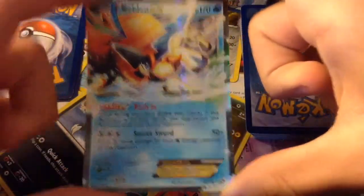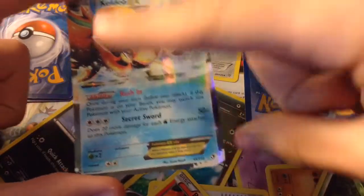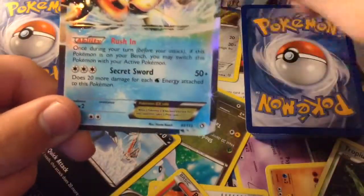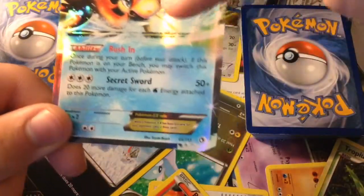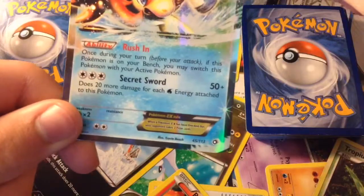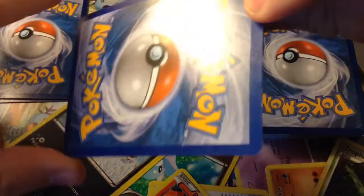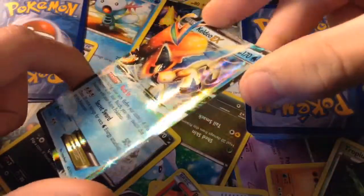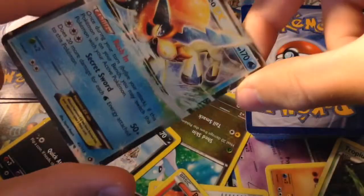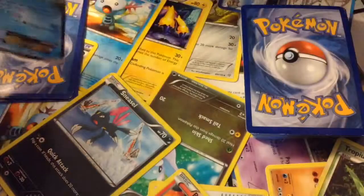Next card is a Keldeo EX Water Type. This looks like the resolute form of Keldeo EX, especially because it knows Secret Sword. Its ability, Secret Sword, does 20 more damage for each water energy attached to this Pokemon. So that's pretty good to have if you have a bunch of water energies, which I happen to have. It shines like that and has the Golden Rule on the bottom — in mint condition.